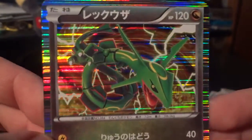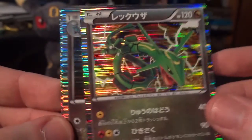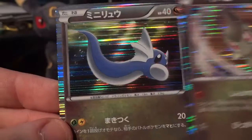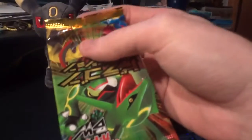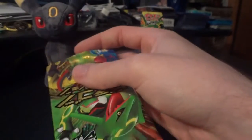Rayquaza. And my card sparkle and shine. Another Shelgon. Axew. And Dratini. Interesting that I've pulled three Axew and no Fraxure yet, or Haxorus, I believe. There's also Latias. There's Druddigon in this set. Despite its smallness, it's just full of good stuff.